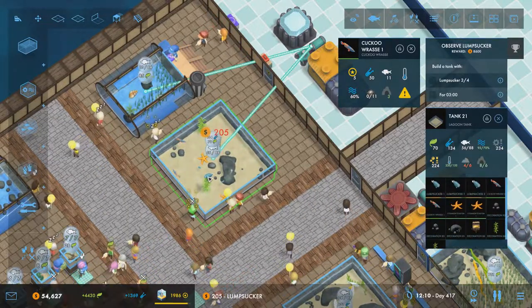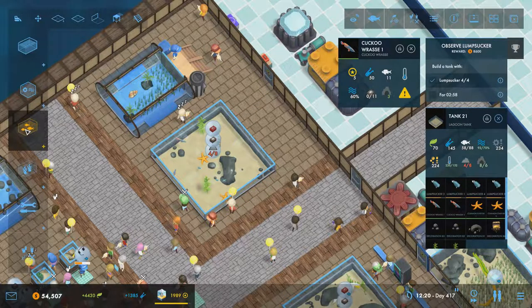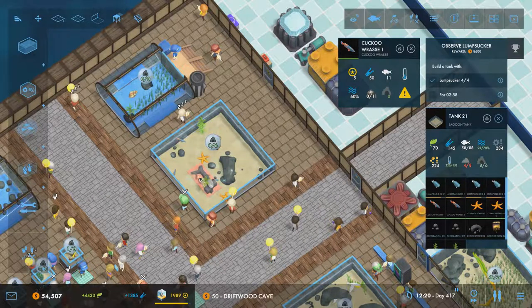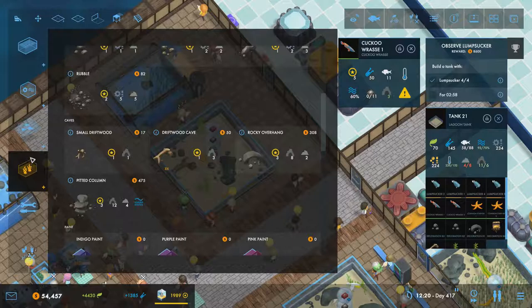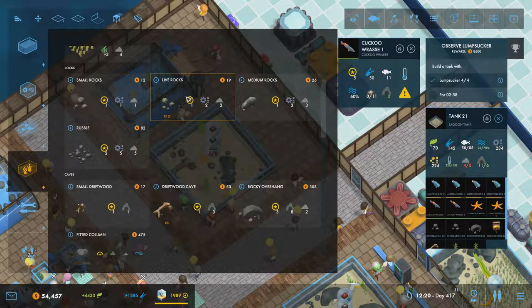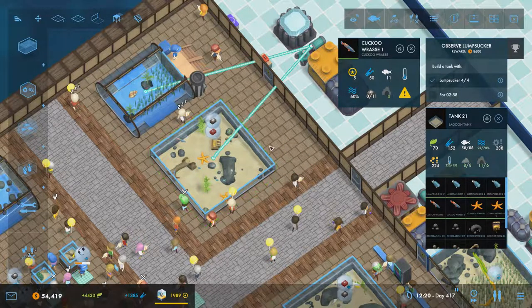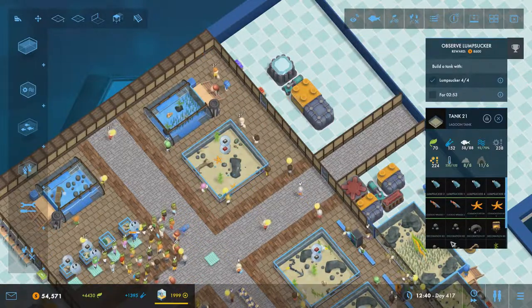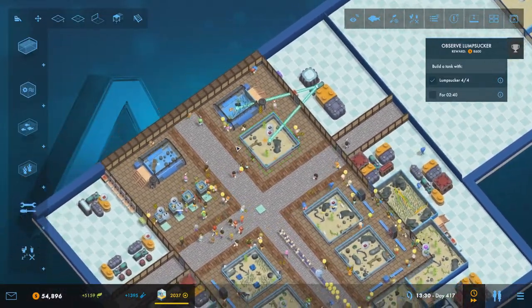So we need one, two, three, and four lump suckers in there. We need a little bit of rock — let's put some driftwood in. Actually it's rock, not cave. We'll put some live rocks: one there and one there. Those lump suckers are in there now. We'll fast forward and complete the request. That was much easier than I thought it would be.